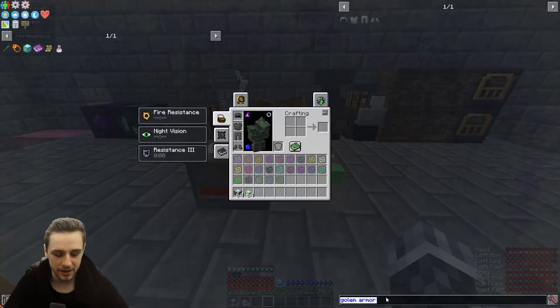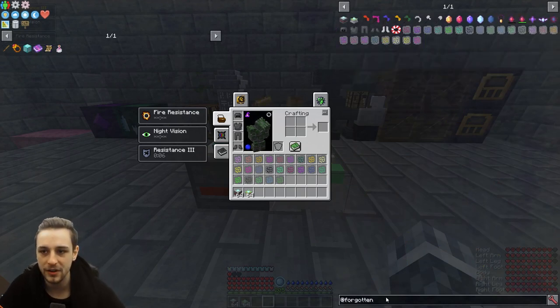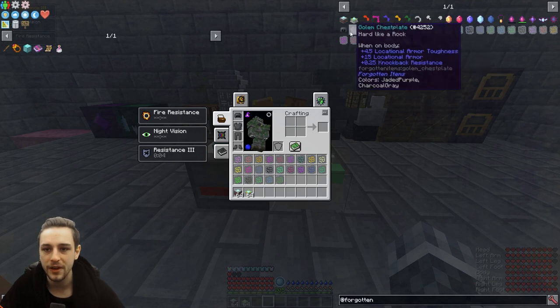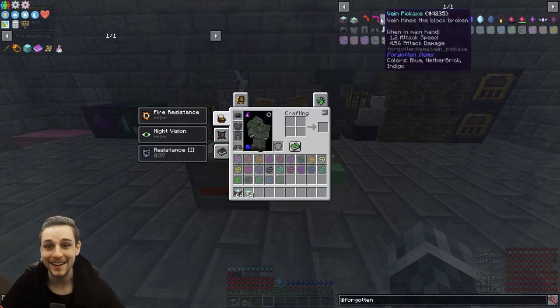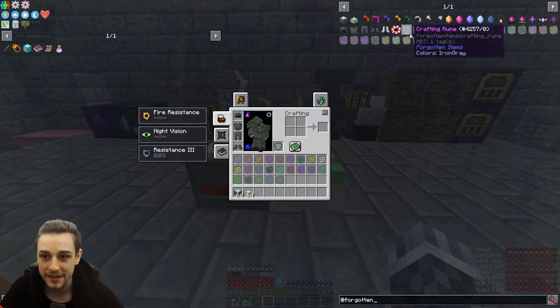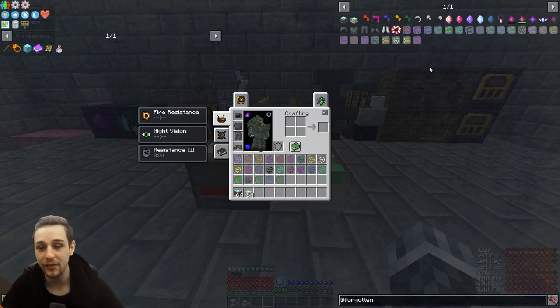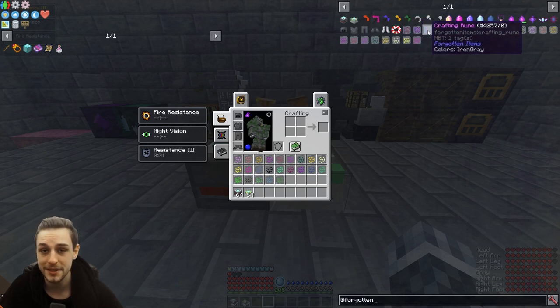It's part of the Forgotten Items mod. If you ever want to have a look, you can do @ForgottenItems and you'll see all of the different items available in the Forgotten Items mod. Essentially, each rune is linked to a specific item, and in each seed, in each world, there will be a different recipe attached to each rune. So basically, every new game you're going to have a randomized recipe for each one of these items, and you can only identify the recipes through the rune readers by acquiring the associated rune.